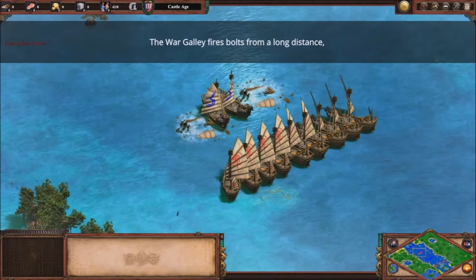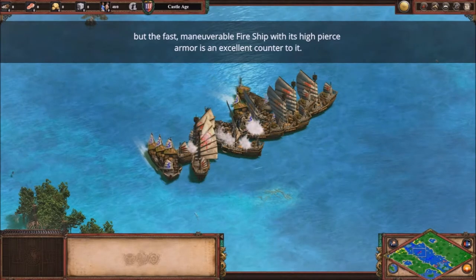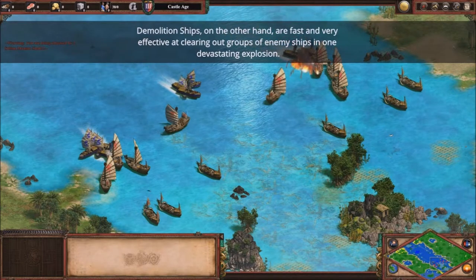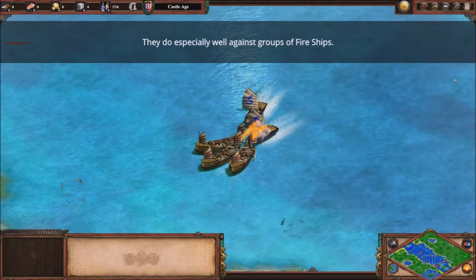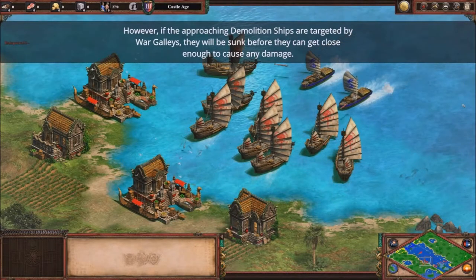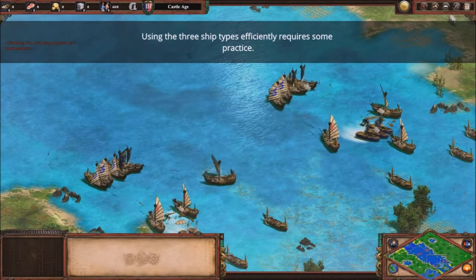The war galley fires bolts from a long distance, but the fast maneuverable fireship with its high pierced armor is an excellent counter to it. Demolition ships are fast and very effective at clearing out groups of enemy ships in one devastating explosion. They do especially well against groups of fire ships. However, if the approaching demolition ships are targeted by war galleys, they will be sunk before they can get close enough to cause any damage.